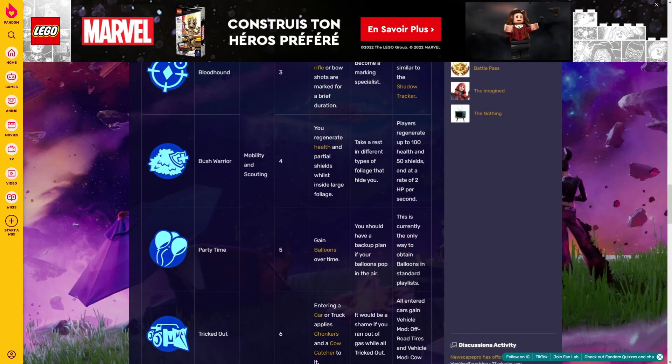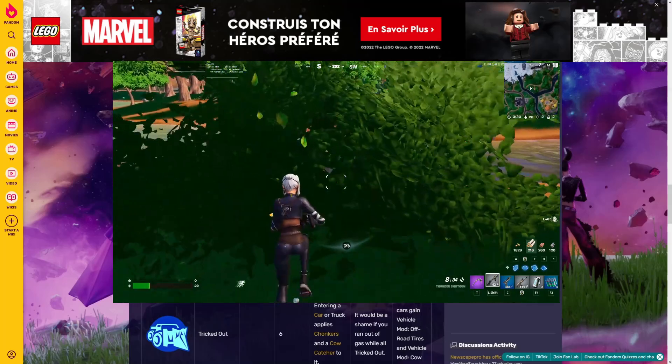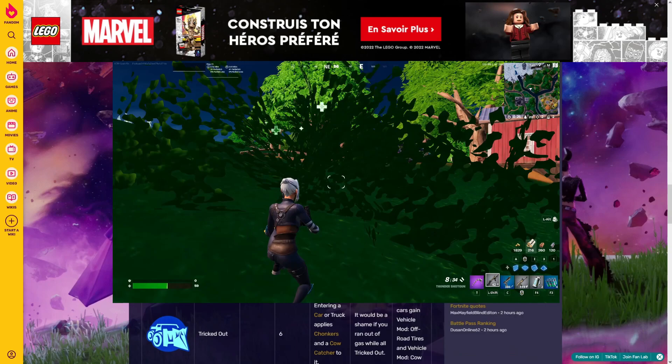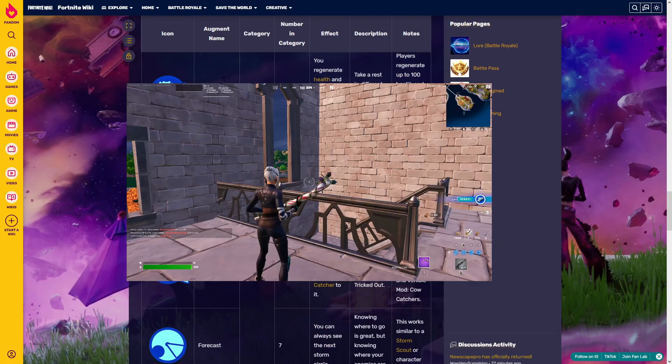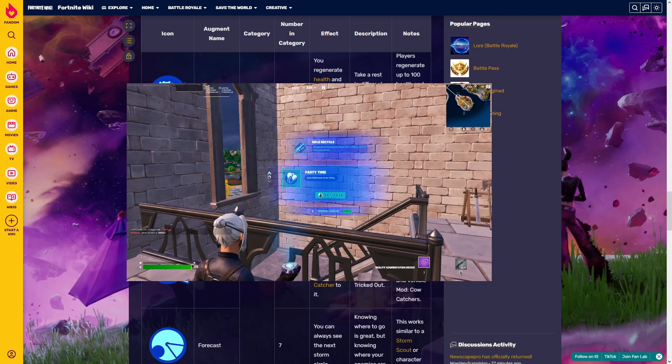The next one is 'Bush Warrior' — you regenerate health and a portion of shield while inside large foliage. Basically, when you are in a bush, you can automatically regenerate up to 100 health and 50 shields at a rate of 2 HP per second. This is actually one of the best perks in Fortnite right now.